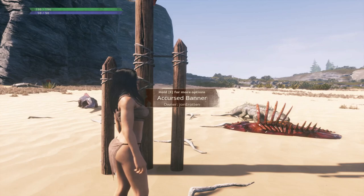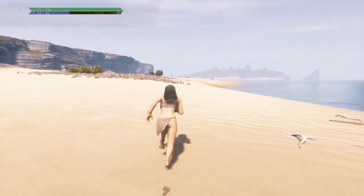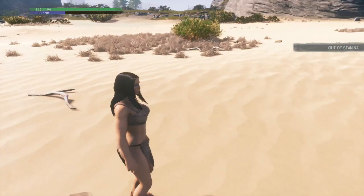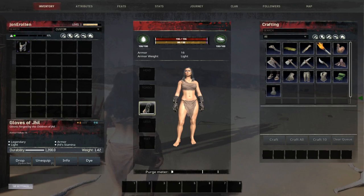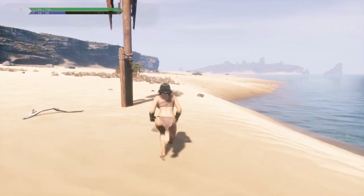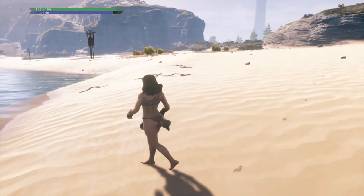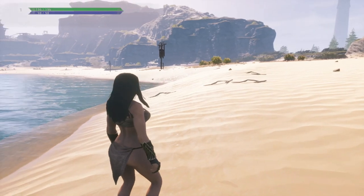Let's take a quick look at the gloves of Jill while running. Starting at level zero with no attribute points, we take off in a full sprint and place a banner where we run out of stamina. Now back at the starting point we equip the gloves of Jill and sprint again. We are still using stamina but also regaining a bit each time as we continue running. With the gloves on we make it quite a bit farther than without them.